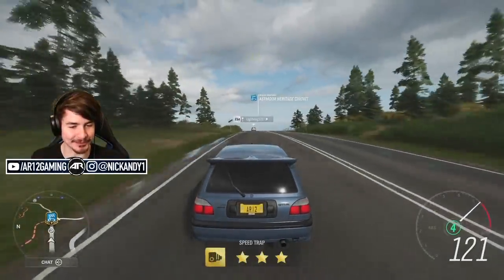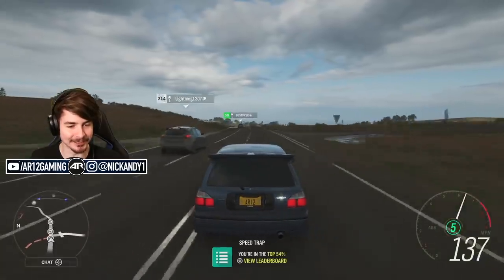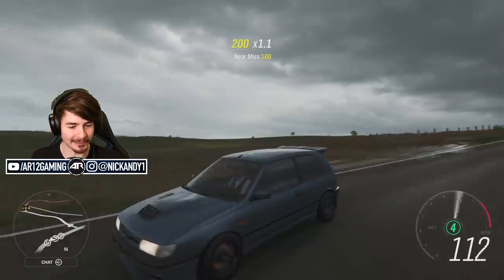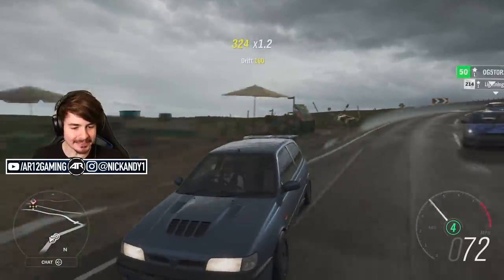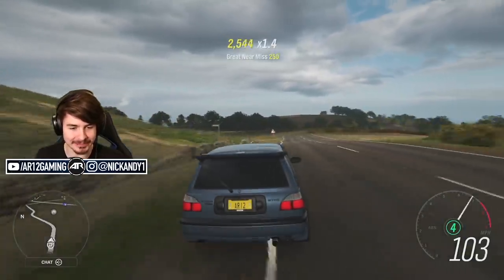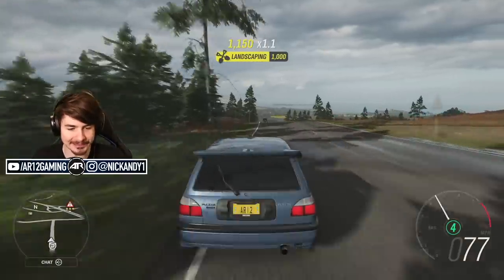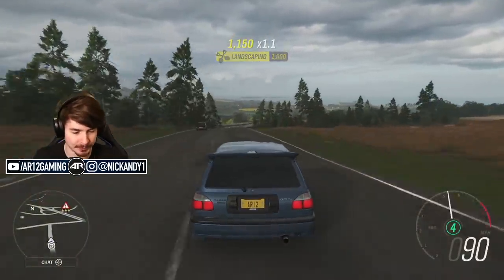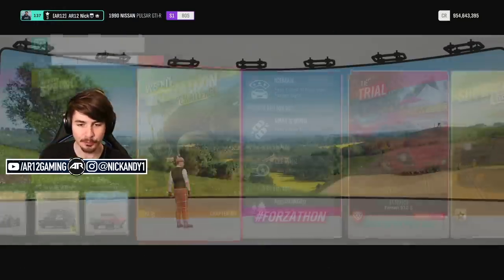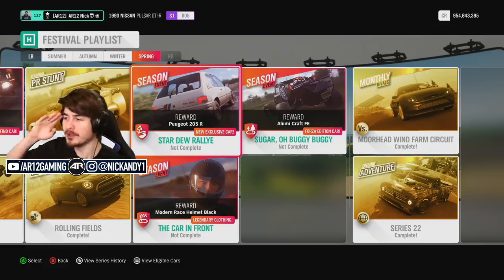Welcome back to Forza Horizon 4! It is another lovely day here in the United Kingdom. A couple of days ago, you guys saw me unlock the Nissan Pulsar — it is essentially a baby Nissan GT-R. If you haven't seen the video, I'll link to it down below. I would highly suggest you check it out. Super cool car. Anyway, in that video, I promised you guys that today we would be unlocking our Peugeot 205 Rally!